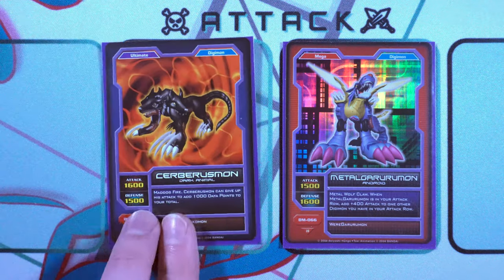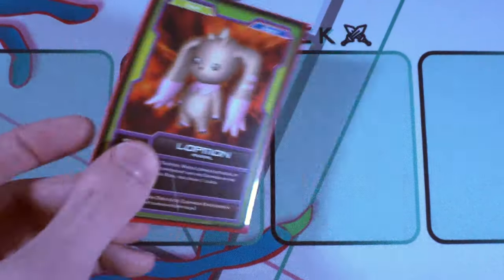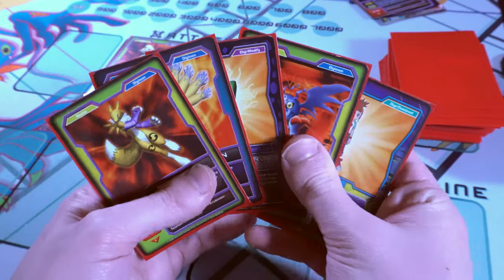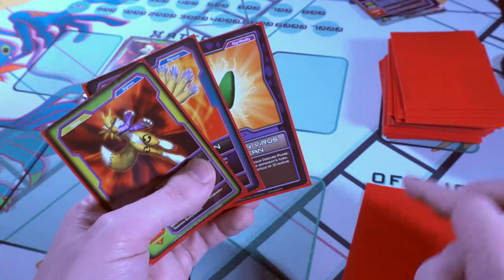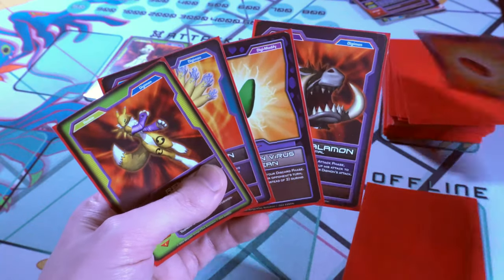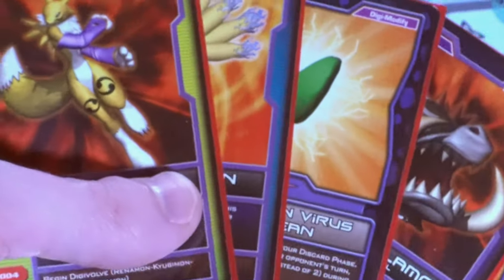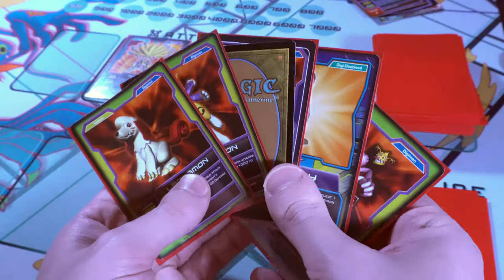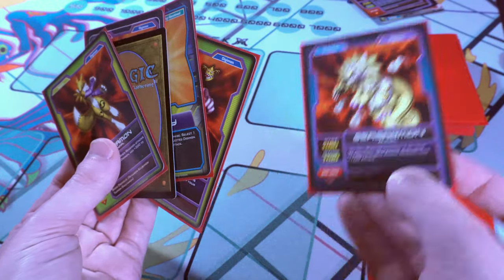If the attack and defense wind up being the same during the attack, both Digimon are sent to the offline pile and no data points are collected. If your Digimon attacks your opponent directly, you just add their whole attack value to your data point total. Finally, we have the discard phase: you can offline up to three cards from your hand and then draw the same number. It's almost like they knew that Digivolving from one to three specific cards with the inability to play anything but the lowest level would make for a sloggy and bricky game. My soul.